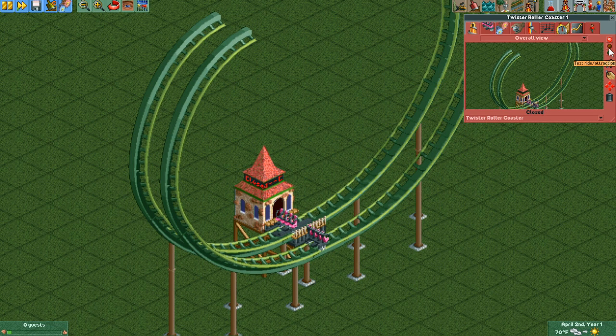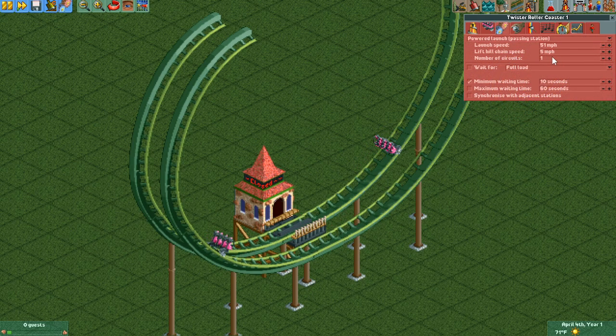If we test our ride we should see that happen. And now we have two cars operating in synchronicity, moving back and forth in opposite directions, just as you would expect. Looks like our number of circuits has decreased — I'm going to crank that back up. And we're basically done.